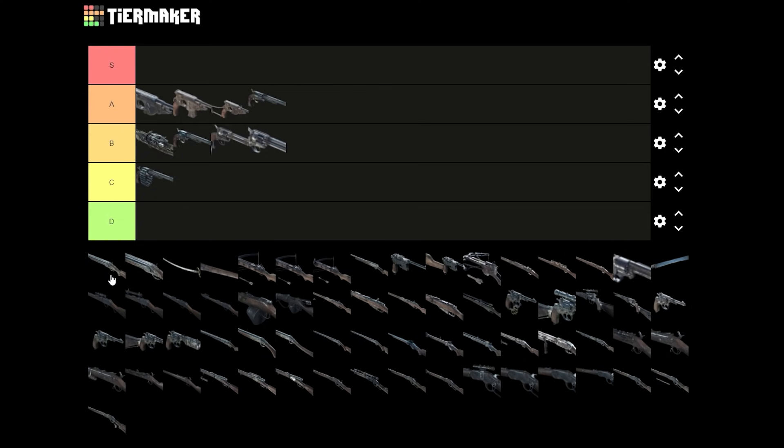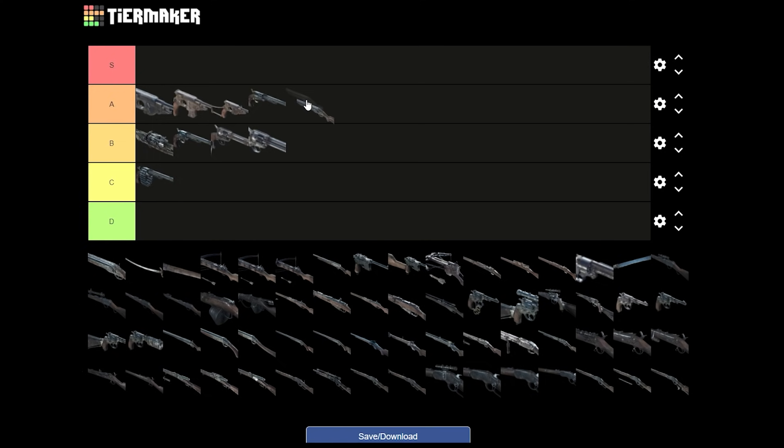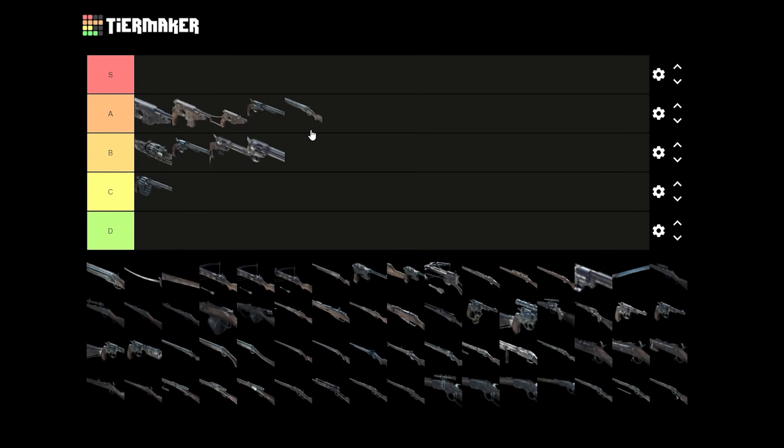We got the Rival — the Rival was my favorite shotgun, so that's A tier. I just prefer the Rival over Romero because, you know, two shots. I usually rush into people so I don't have time to reload, so two shots is really good for me.